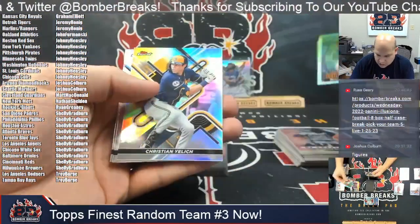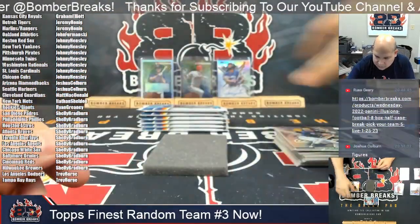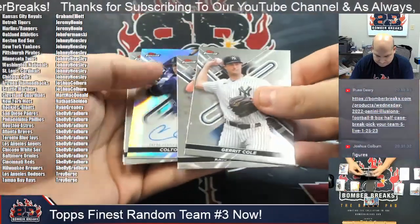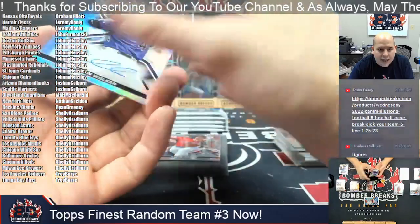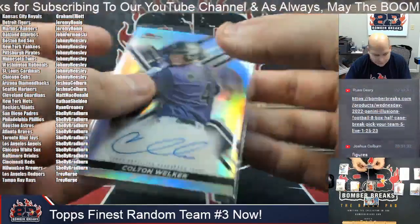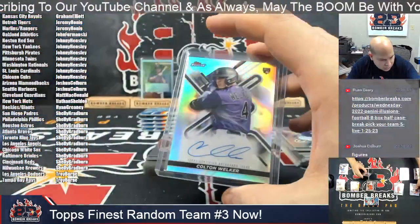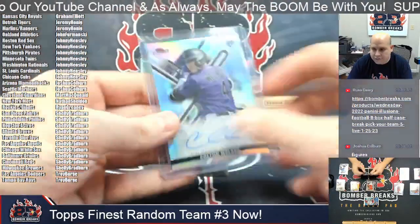Shane Bozruck and Christian Yelich refractor for the Brewers. Autograph for the Colorado Rockies — they are a combo with the Giants, Ryan. Got you a little autograph, did not completely fail you. Colton Welker rookie ink there for Ryan. Colton Welker rookie autograph, Colorado Rockies.